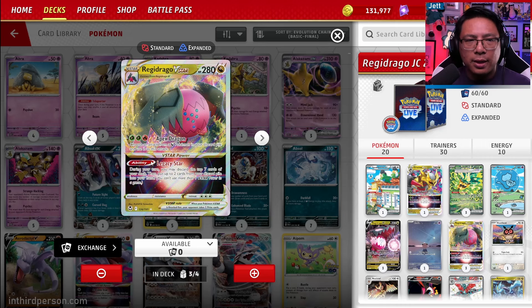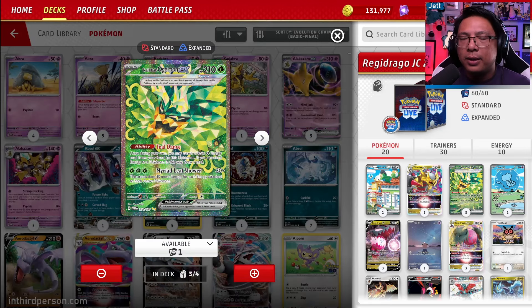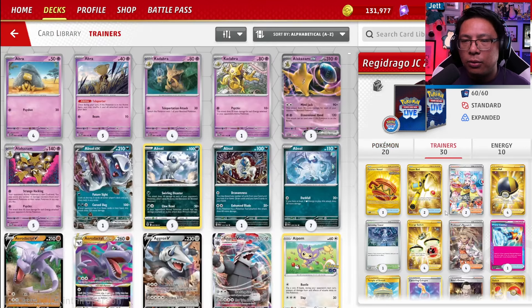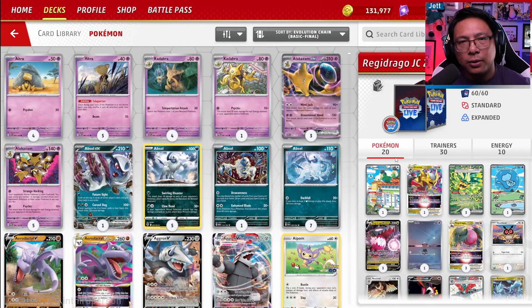The attack cost of two grass and a fire is awkward to power up, and that's why we've got Teal Mask Ogerpon EX, which has really stabilized the deck. Its Teal Dance ability lets you accelerate a grass energy from your hand onto Teal Mask Ogerpon, and then we use E-Switch to move it over to Regidrago, allowing us to potentially get rolling as early as turn two. This is a deck that pretty much always wants to go first in order to get that turn two action with E-Switch.